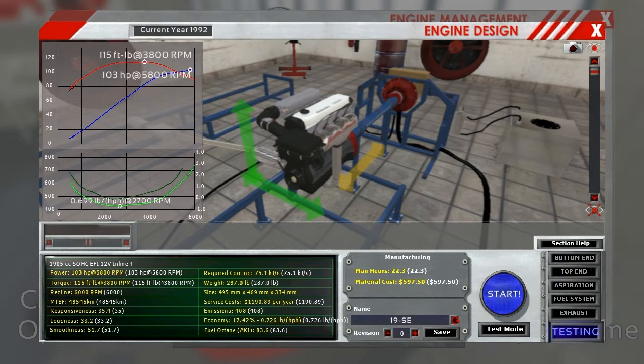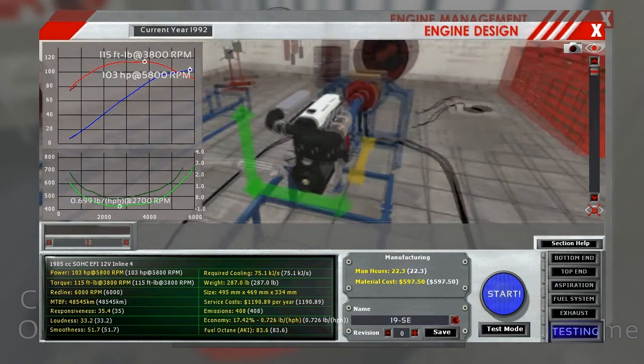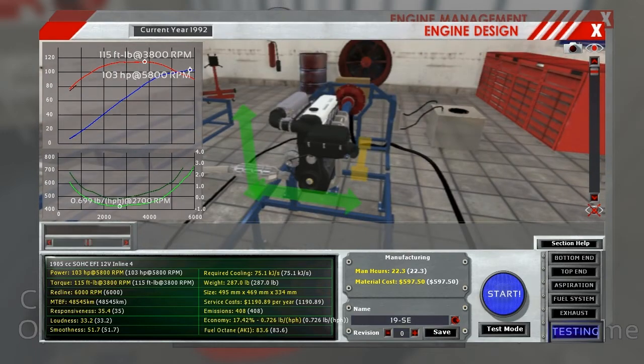Looks like a nice little bump in horsepower, up to 103 from 97. Torque is about the same - actually we lost a little torque, didn't we? It was 109, now it's 103. Nothing too major there. I'm still way low on the fuel octane, however.